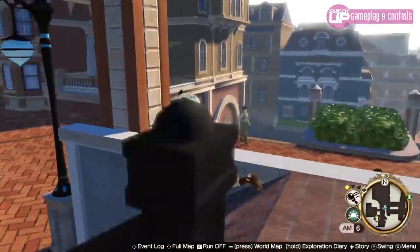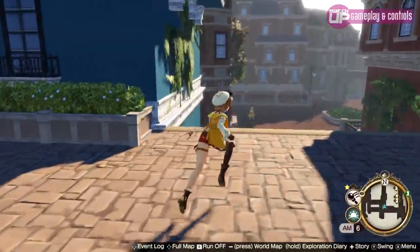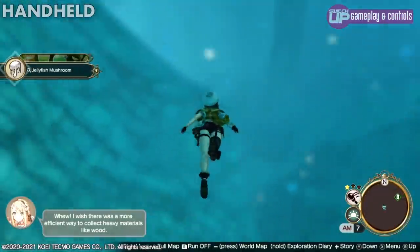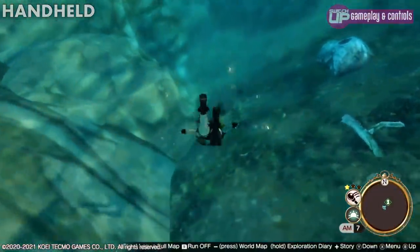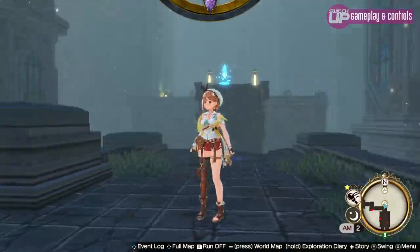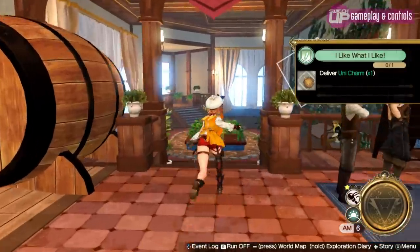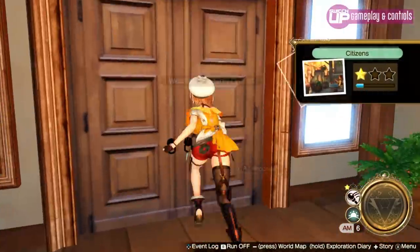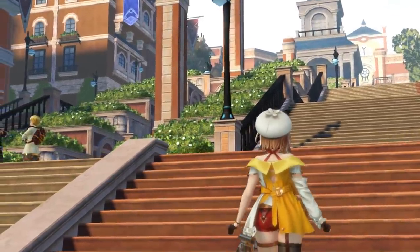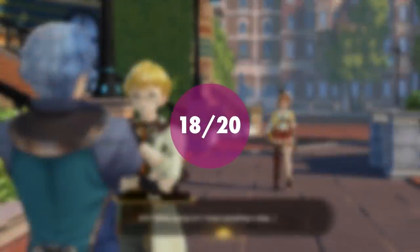Ryza 2 feels like a real improvement over the original, which was already a great game. Ryza's movement is enhanced — you can still jump and auto-sprint, but now you can also climb, use an excellent diving mechanic for spelunking below the waves, and swing between vast drops with a magical rope whip. It feels like Koei Tecmo really tried to make it a more immersive adventure. In terms of gameplay and controls, Ryza 2 is an excellent game that doesn't rest on its laurels across the tens of hours you'll spend playing it. Gameplay scores 18 out of 20, and controls equally score 18 out of 20.